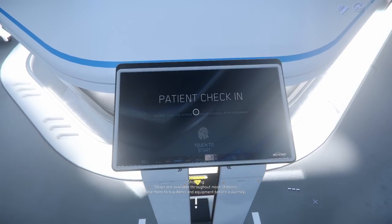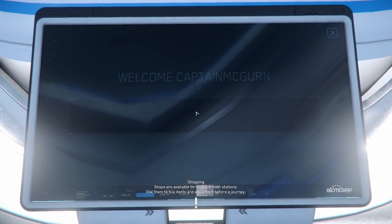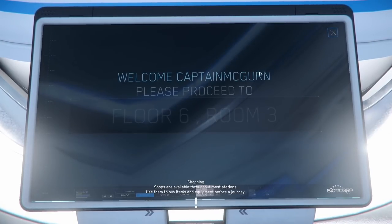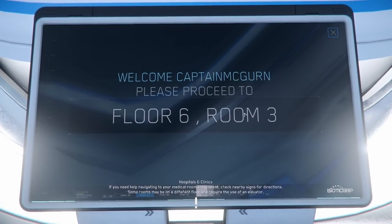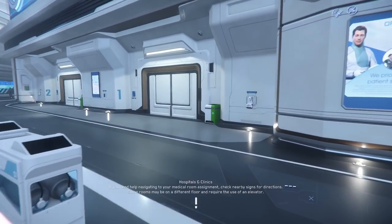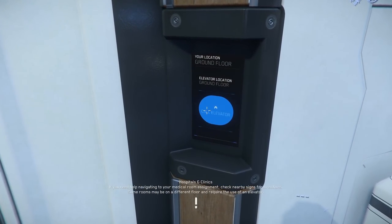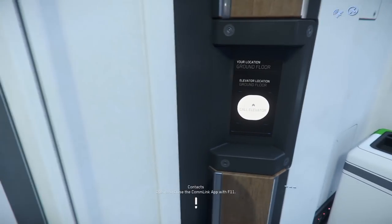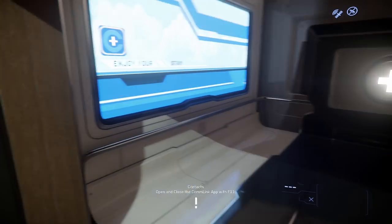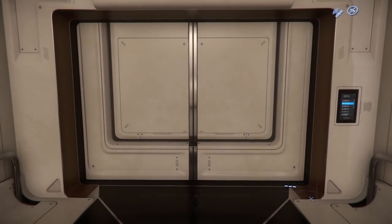Patient check-in. I touched it. Checking availability. Welcome, Captain McGurn. Floor 6, room 3. That is new — let us go check it. Call elevator. I like that little UI right there, nice and clean. Floor 6, room 3, I think that's what it said. These are cool elevators too.